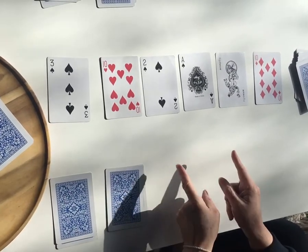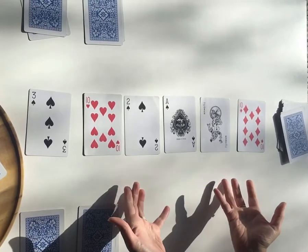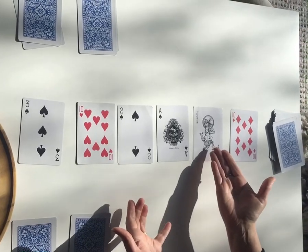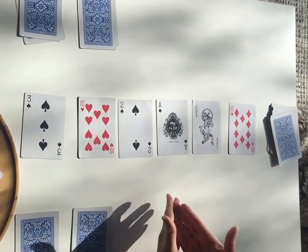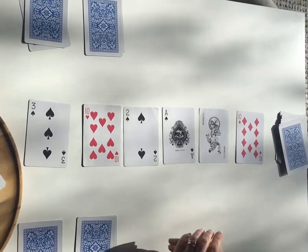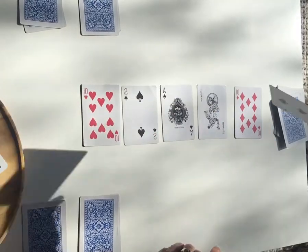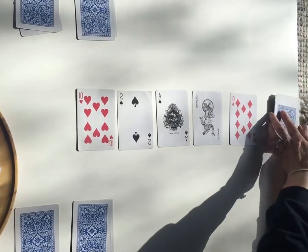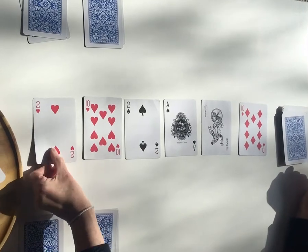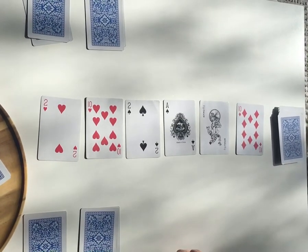If you can't make ten — of course with the joker you usually can, but if you truly couldn't — then on your turn you just choose a card, take it out of the combination, put it underneath the stack, replace it, and miss a turn. Then the turn goes back over to Sophie.